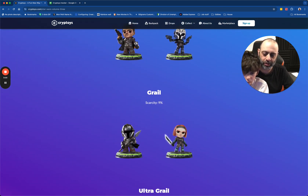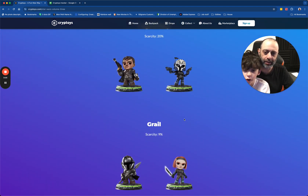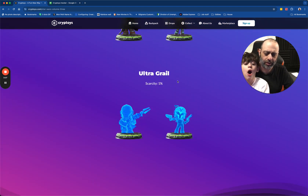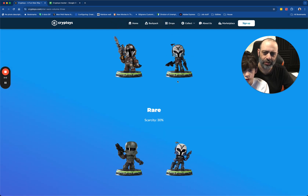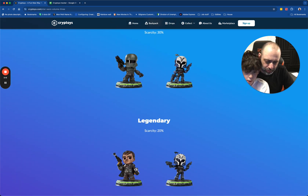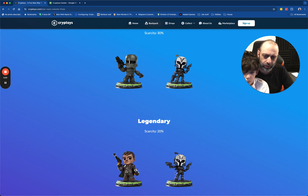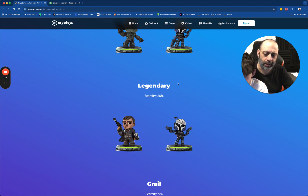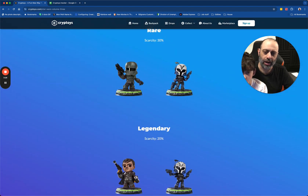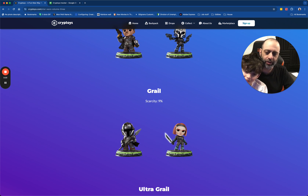His comes off at legendary, her comes off at grail. And then the Ultra Grail is the legendary. Common. The common and the legendary are pretty similar — some different colors on her helmet, right? That's a darker blue. The uniform looks like it almost matches rare a little bit more closely. So there you go. For this one, obviously we'd love to get one of each, but I'm really looking for the grail on this, because it's the one that's the most different.